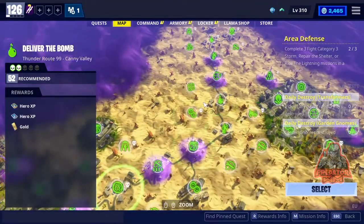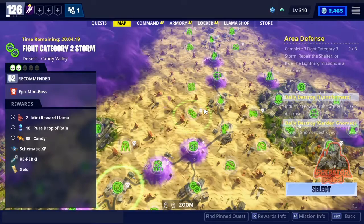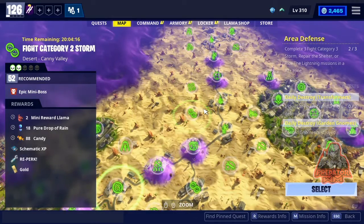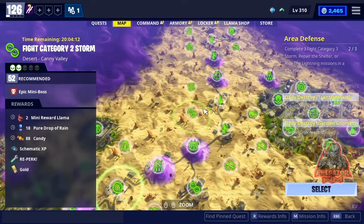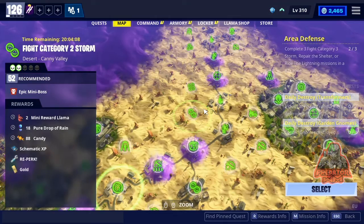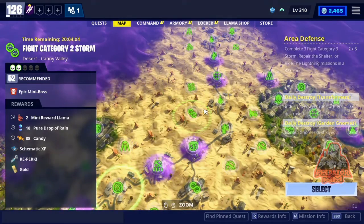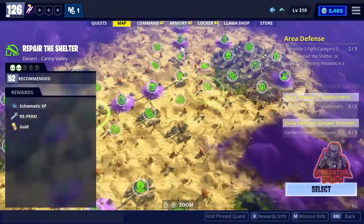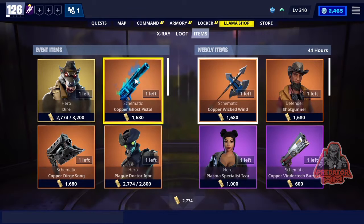So that means you get actually 70 V-bucks extra from these two machines, plus your daily quest. For me, my daily quest was 50 V-bucks, so that's 120 V-bucks today for me. And if you got a machine for 100 V-bucks, that means you can get up to 170 V-bucks today.